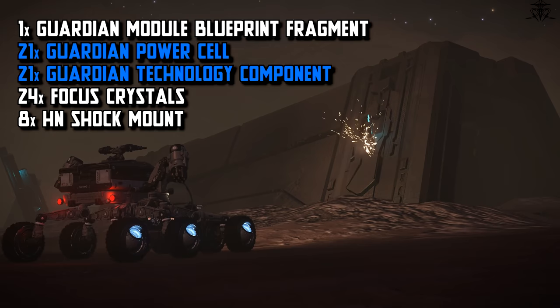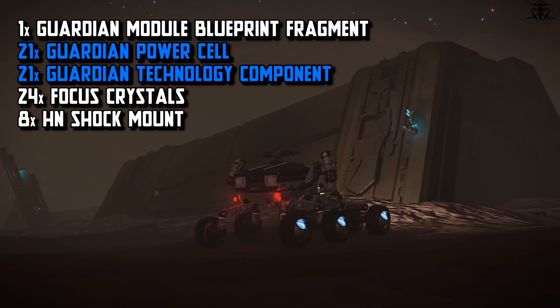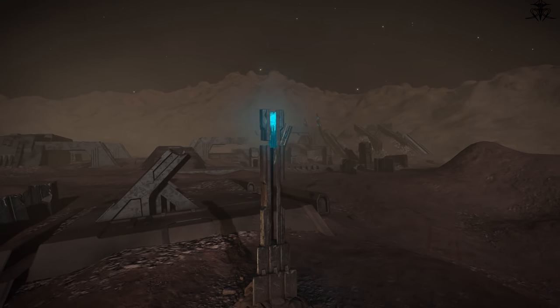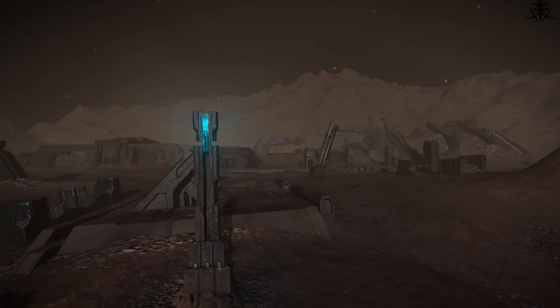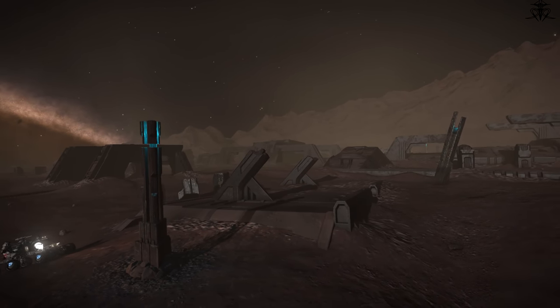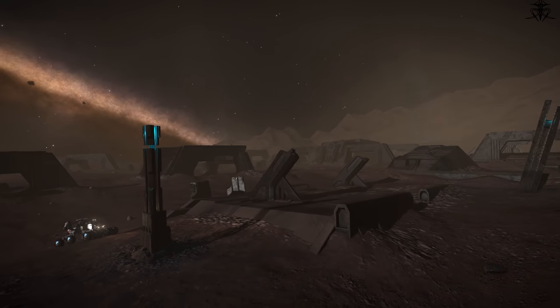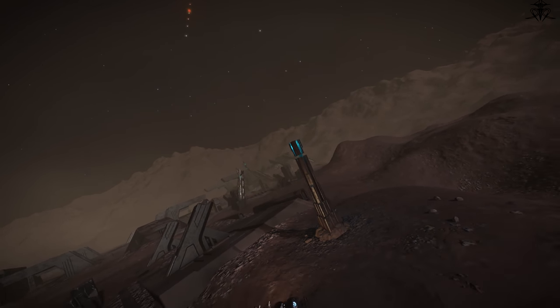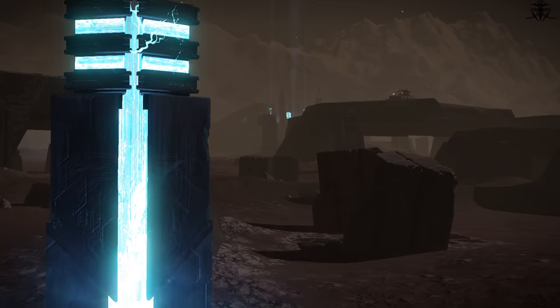On screen you can see the amounts of each material you will need for this specific module, so start collecting. After clearing out the site, make sure to pick up that glowing relic that unearthed itself — shoot it a little bit to dislodge it. Now you're ready to activate the site.